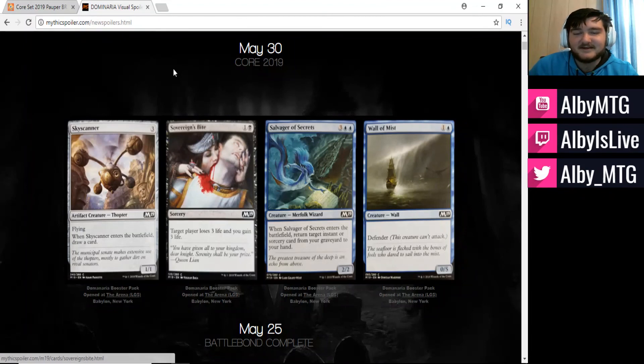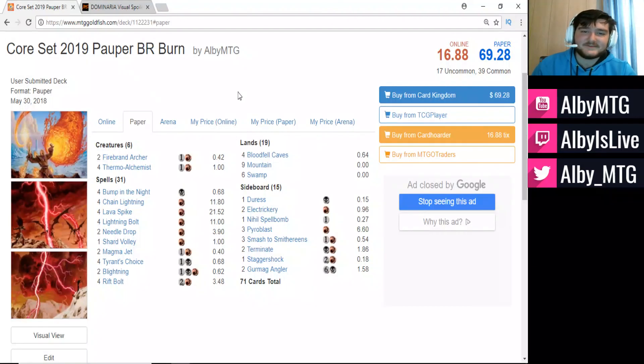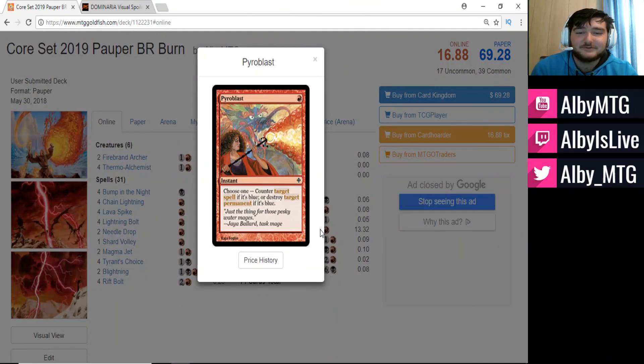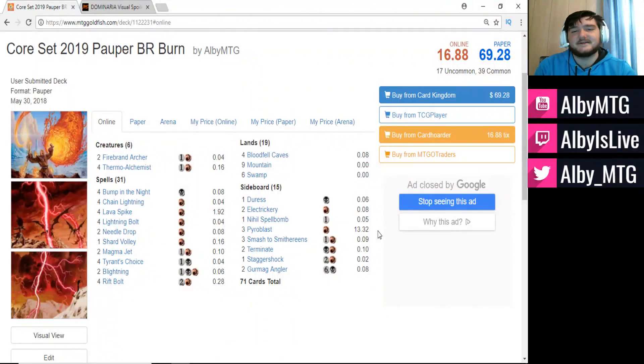This has been, thanks to Sovereign's Bite, a Core Set 2019 deck tech two months before Core Set 2019 officially releases. If you guys take out the three copies of Pyroblast and replace them with something else, this whole deck could cost less than five tickets — maybe even less than four. So it's super budget. The Pyroblast is so strong against Mono Blue Delver, so I really like it, but if you want a strictly budget version, take out the Pyroblast and it'll save you about 13 tickets online.